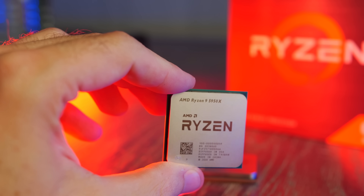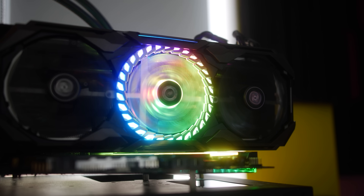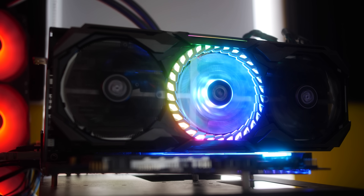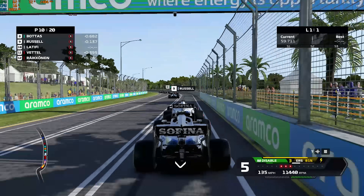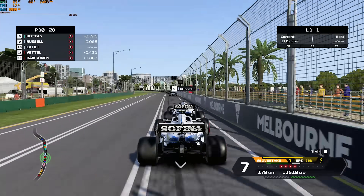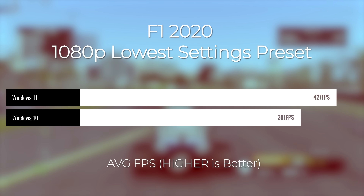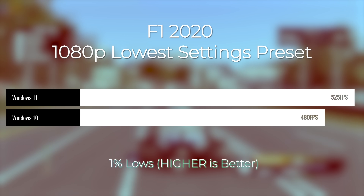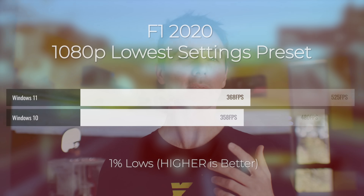The test bed I used was a 5950X from AMD on the ASRock Phantom Gaming X motherboard with the 6800 XT Taichi. The games are tested at 1080p lowest settings to really work that CPU and get the most FPS possible. With Windows 10, F1 2020 was getting 480 average FPS with really good 1% and 0.1% lows. Stepping over to Windows 11, we were getting around 5% more FPS, which was looking very promising.